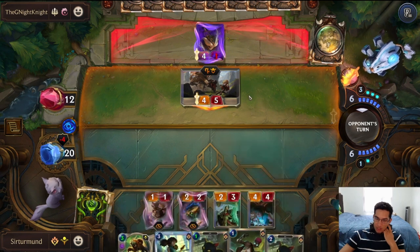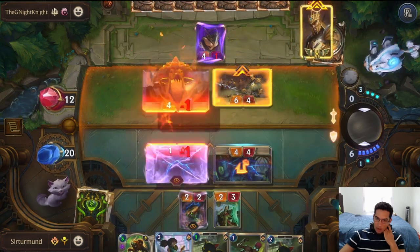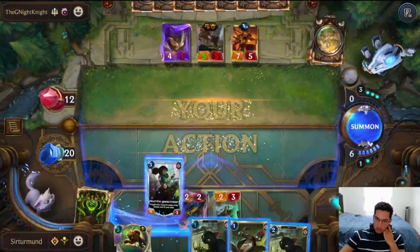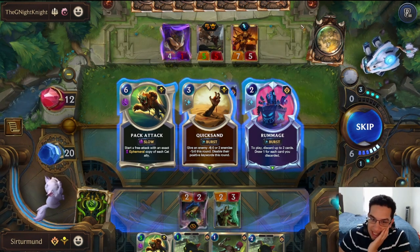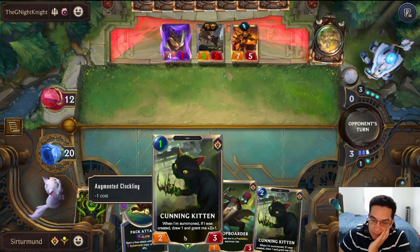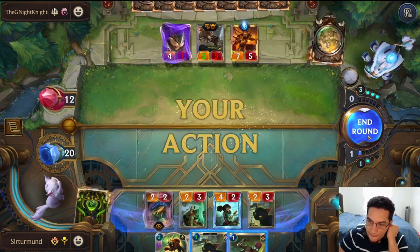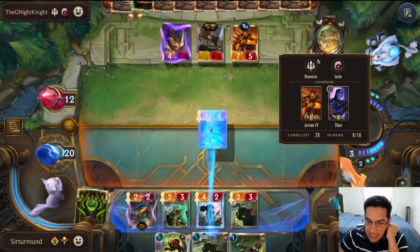That one isn't one of the ones we copied. The opponent has Jarvan, so they're going to level up Jarvan here — fortunately that's not one we copied. We could technically go here first. Another pack — second pack is a little too crazy, especially since it's going to get duplicated. I think we're supposed to pass here and just play one of these Kittens out. I think it's correct to go like this.